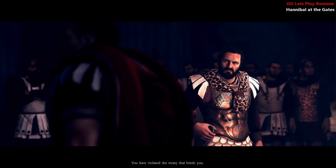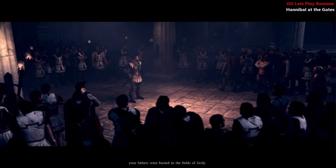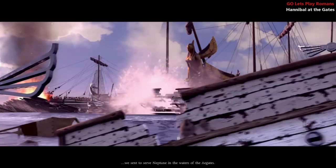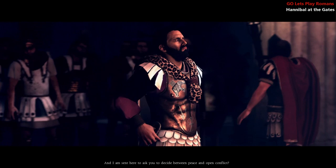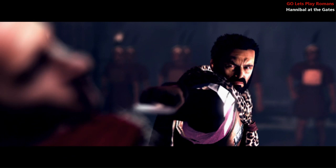You insult Rome! You have violated the treaty that binds you! Your treaty is unacceptable. The last time Carthage resisted Rome, your fathers were buried in the fields of Sicily. Those that didn't meet the dirt were sent to serve Neptune in the waters of the Agathas. The Mediterranean is undoubtedly ours, not yours. You gifted us whatever scraps you held when you and your mercenaries scurried back to your barbaric fishing village. And I am sent here to ask you to decide between peace and open conflict, as if you truly have a choice.